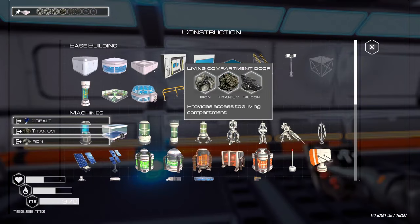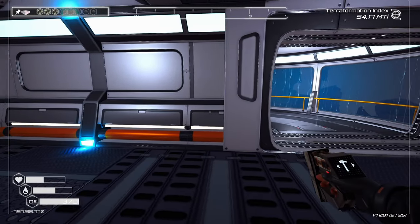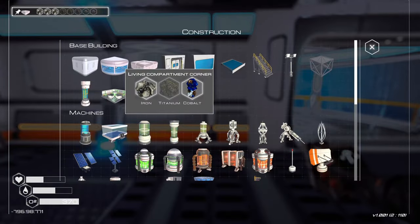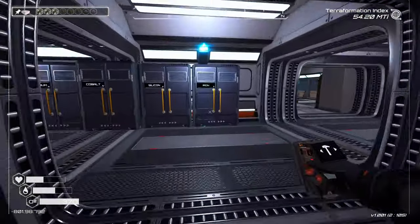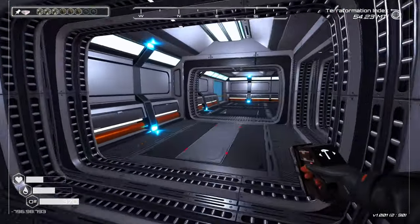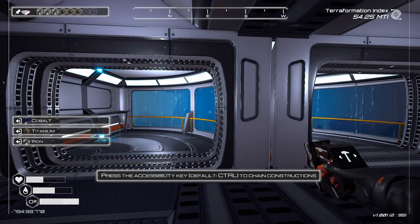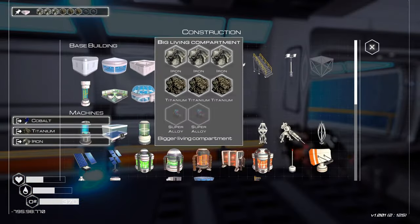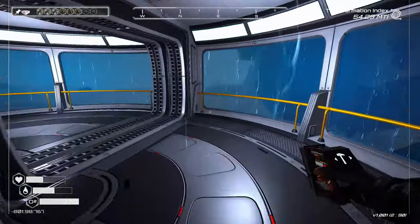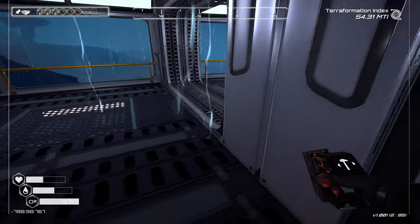Oh shit — let's try that again. There we go. It's raining inside the base — that's not great. Why are you doing this to me? There we go. It's a bit odd. I don't like this thing.